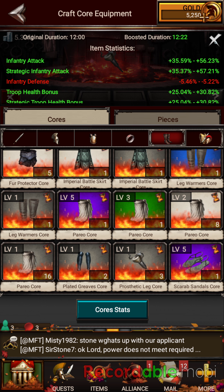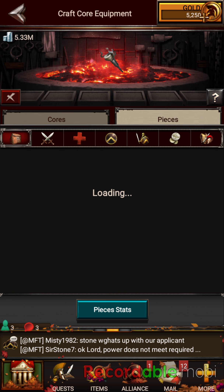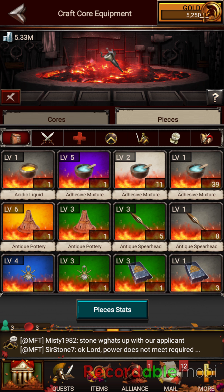We're going to use that core and then go to pieces. Some of the best level one pieces — because pieces change at each level. Just because a piece is good at level one doesn't mean that same piece is going to be good at level five. Sometimes something else could be stronger. The first piece at level one, if you have it, would be the Ruined Stone of Power.